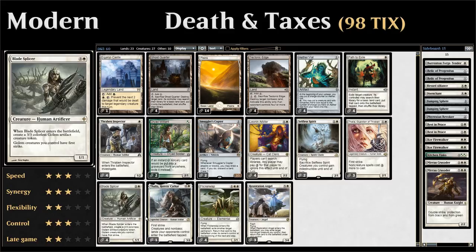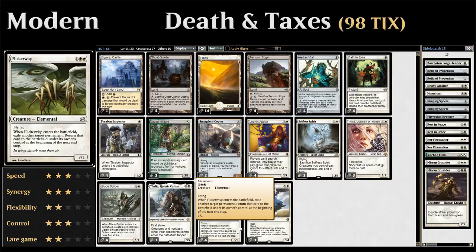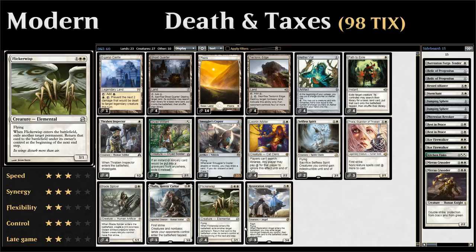We have a one-of copy of Thalia, Heretic Cathar as an additional taxing effect — a three-mana 3/2 legendary with first strike whose ability makes creatures and non-basic lands the opponent controls enter the battlefield tapped. We also have four copies of Flickerwisp, a three-mana 3/1 with flying. When Flickerwisp enters the battlefield, exile another target permanent and return it to the battlefield under its owner's control at the beginning of the next end step. If you activate Aether Vial in your own end step to put a Flickerwisp into play, you can exile a permanent until the opponent's end of turn — almost an entire turn cycle. You can also flicker your own Blade Splicer or Thraben Inspector for value.